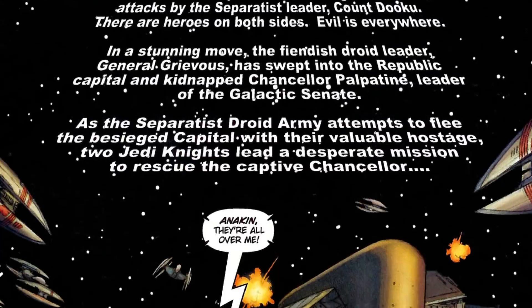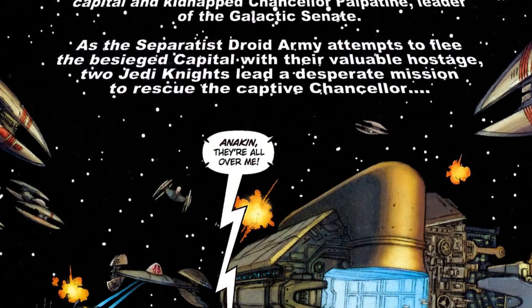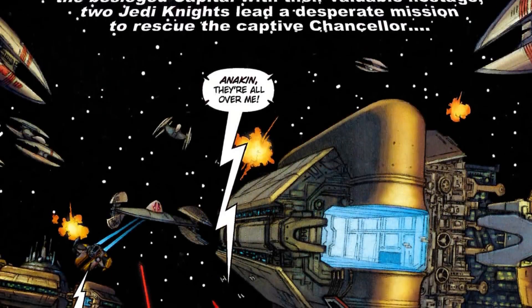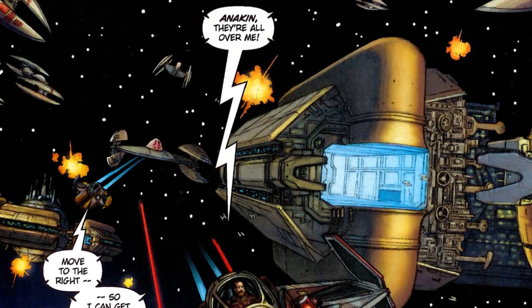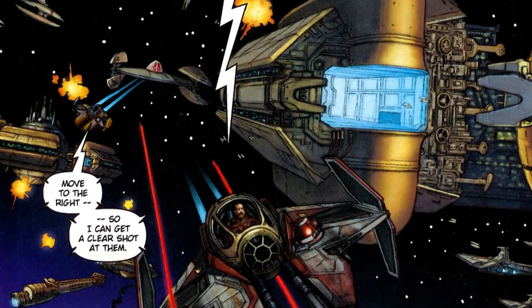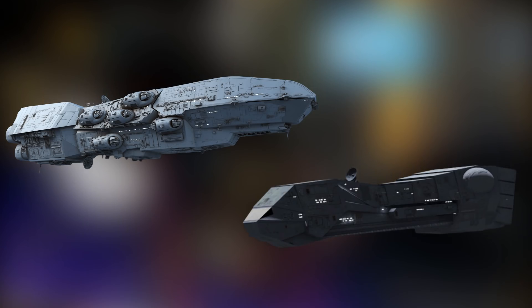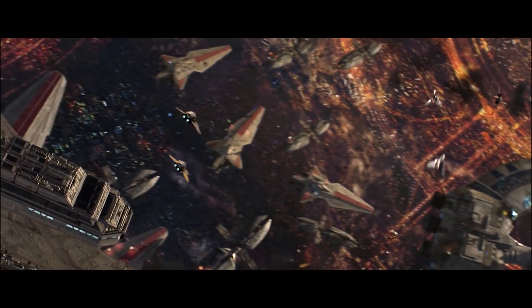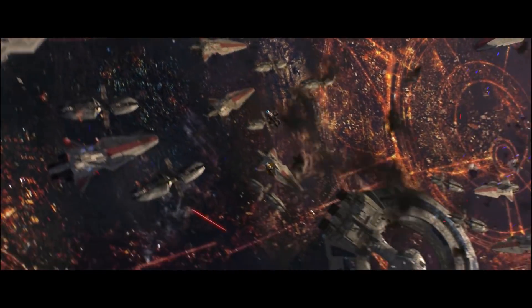Let's first take a look at how the Expanded Universe portrayed the Republic forces so we can get an idea of the scale. Various sources have talked about how the surprise attack on Coruscant took the Republic Navy by surprise. A good portion of the Republic's defense fleet was lost; however, over a thousand Venators actually survived the initial attack, which should give you a fairly good idea of just how large the home defense fleet was. Aside from Venators, the Republic also made use of smaller ships like Dreadnoughts and Carrick-class cruisers, as well as countless thousands of fighters.